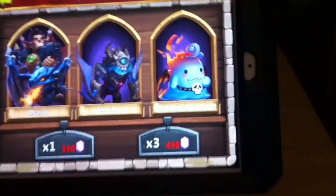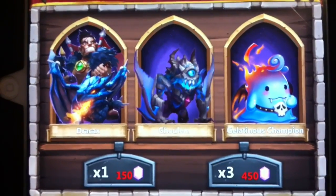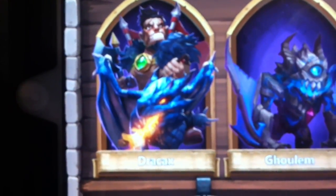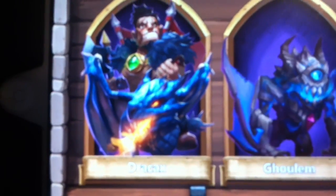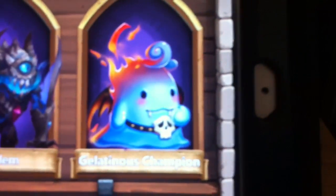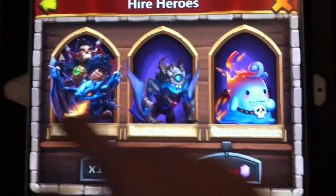Here we go — I got something awesome. You're not guaranteed to get it every time, but I got pretty lucky this time. On my 150 I got a common, and then on my 450 I got Drax — I think that's how you pronounce it, he's new — and I got another Golem, and I got a Galantinous Champion. So this is my 450 roll, and that's really good.